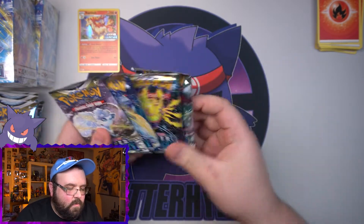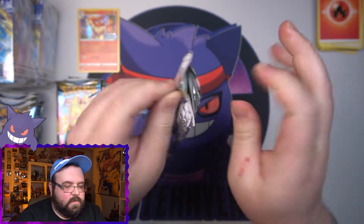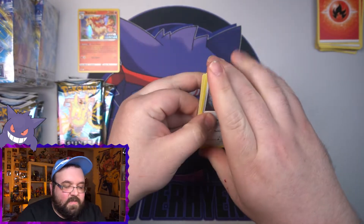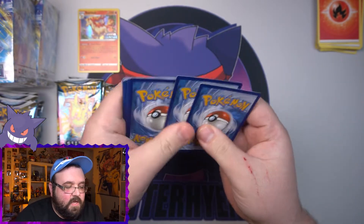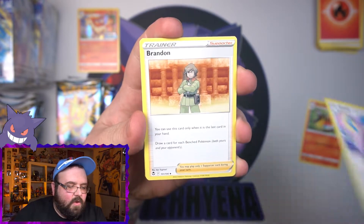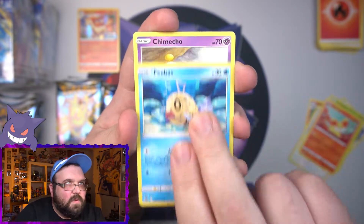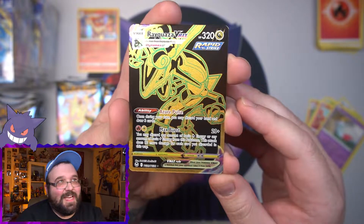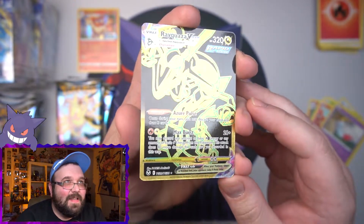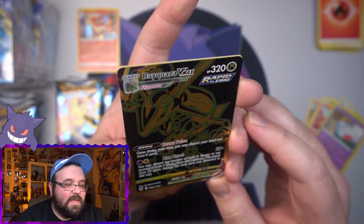We'll save the Lugia artwork pack for last and open up the Alolan Vulpix pack first. My pre-release luck with new sets is usually pretty good — I think in Lost Origin I pulled a hyper rare out of one of my first packs. Let's see... got a little sleeping P-bass, a Chimecho... first pack of Silver Tempest and we pull the black and gold Rayquaza! This is the first time I've pulled one of these — oh my god, what a card!